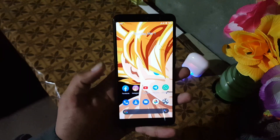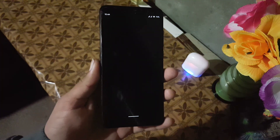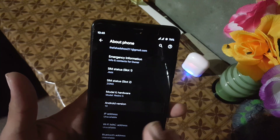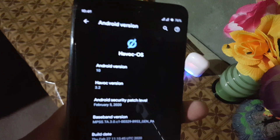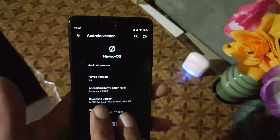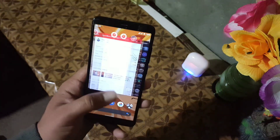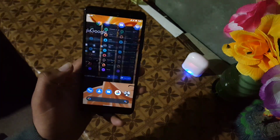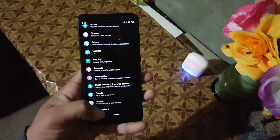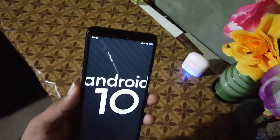Assalamu alaikum guys, how are you? I hope you're doing good and welcome to another video. In this video I will show you a full review of the latest official build of Havoc OS. Its version is 3.2, it's official, its Android version is 10, and its security patch is 5 February 2020. Without any further ado, let's get started and review the ROM.